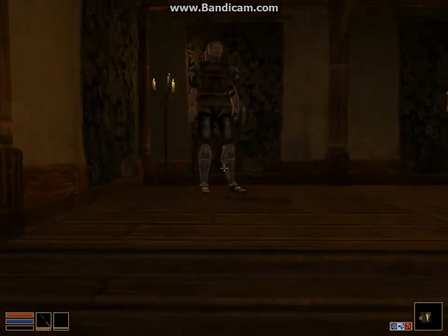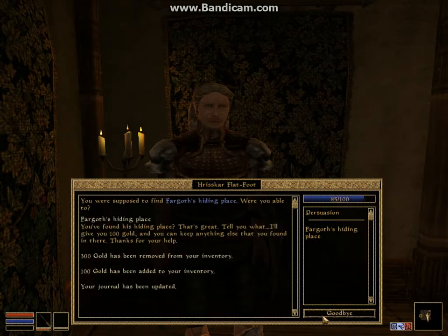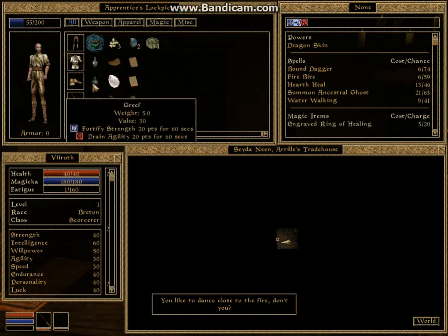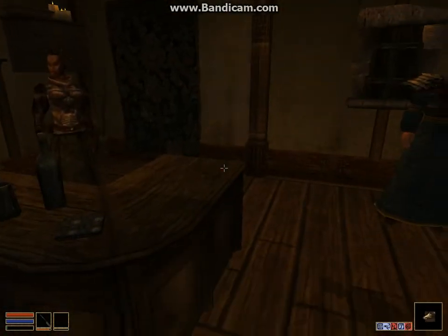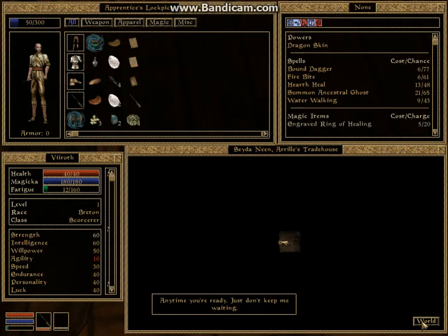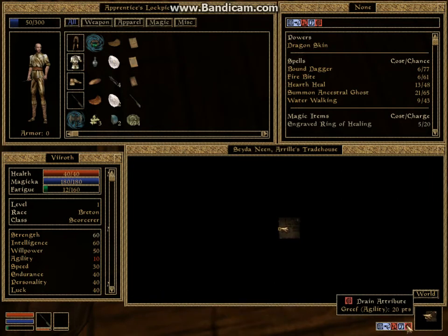Not talking to him - go up here, talk to this bloke. Fargoth's hiding place - yep, all good. Wander around here, have a drink. Got some effects going on - just a little introduction. Because I had that alcohol, my agility has been drained by 20 points and my strength has been jumped up by 20 points.